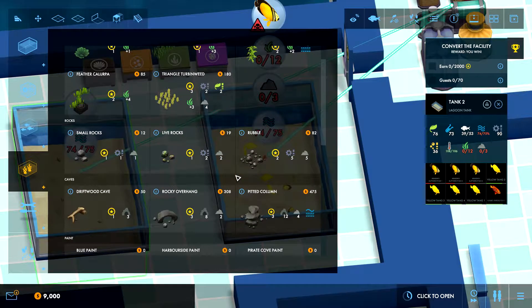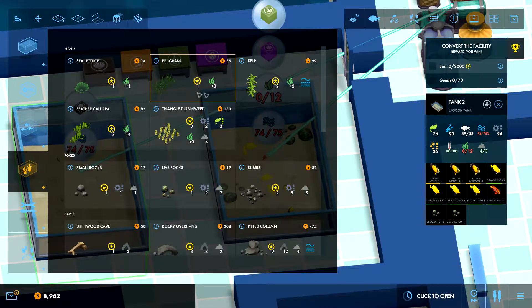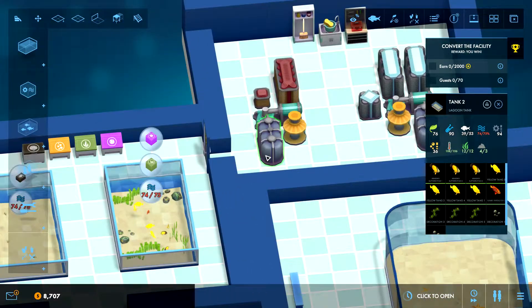No one needs caves or anything. We need live rocks — two of them. Let's take some of these, put one there, one over here, that sorts them out. Then we need some plants — triangle turban weed. They give us rocks too, so we could have gone with those instead. We need 12. Let's put the capula there, one over here, one at this end — now that is sorted.